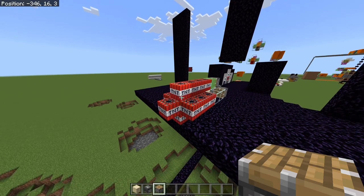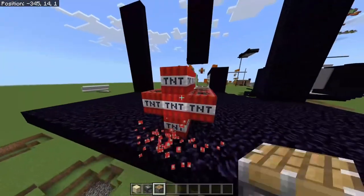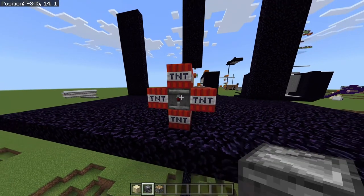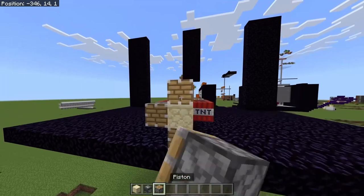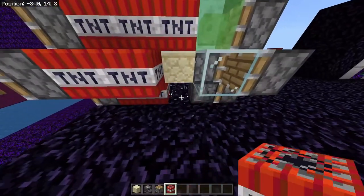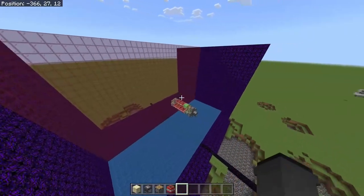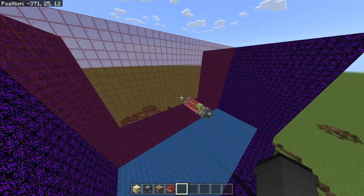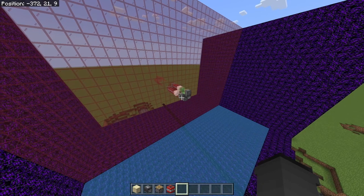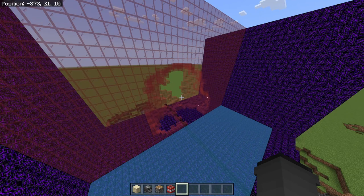One fun thing you can do with either design is turn it into a tunnel bore. You'll just need one sandstone, one observer, and five pistons, and to remove these seven blocks. Start out with the observer, our sandstone, and then just replace the rest with pistons. I would also recommend, if you're building a tunnel bore, replacing the glass on my upgraded design here with TNT. And now this will actually bore into the wall. Just like that.